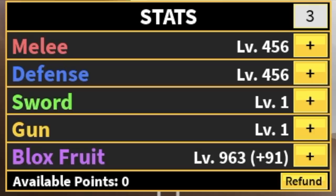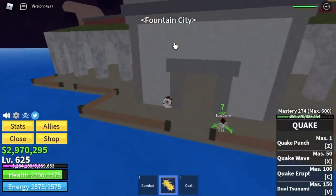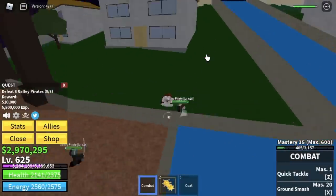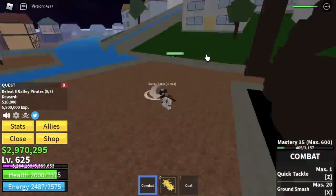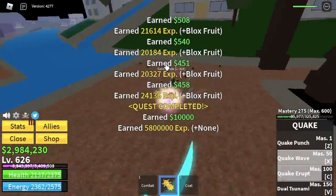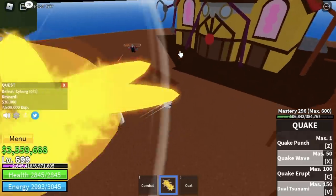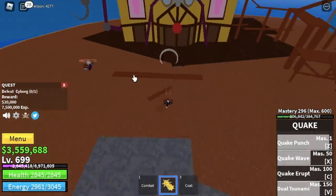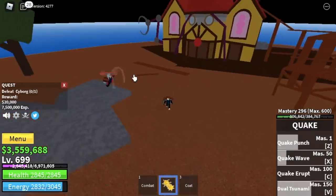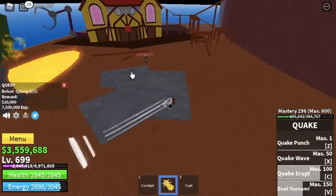Stats: 456 melee and defense, Blast Roots 963. When you reach 625, you can now grind in the Fountain City, starting with the Galley Pirates. Level 625 to 700 with Galley Pirates — lure 4, defeat them, and do it twice. When you reach 675, you can start grinding the mini boss, the Cyborg, to level up faster. Just dodge that one — if you get hit by that, it's bye-bye. Use your skills and don't forget to dodge every time you use a skill because he's gonna come after you.